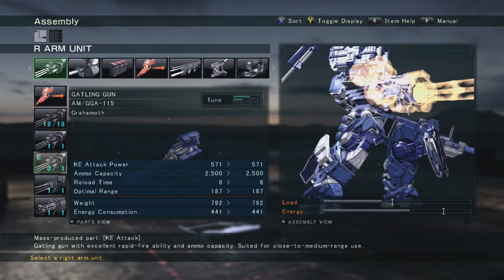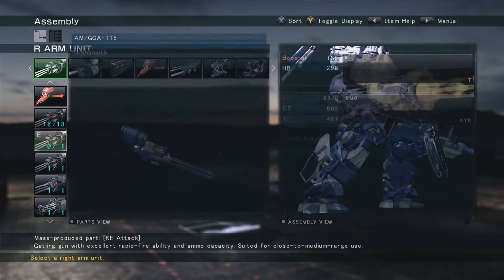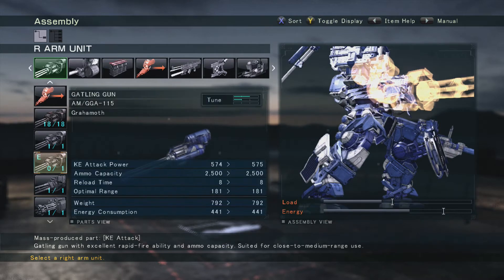I'll show you what I mean by the two power, one speed setup. This is the original weapon with no upgrades, nothing. If I go down to the one we just tuned, you can see there's a huge difference in the impact force, kinetic attack power, and the optimal range. Nothing else goes down at all. The two power, one speed — or two speed, one accuracy, and so on — makes the gun not lose a single thing but gain all the bonuses for upgrading. My suggestion is two in one thing, one in the opposite thing — it keeps your weapon nicely rounded while upgrading without sacrificing anything major.